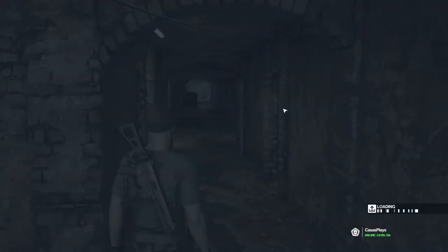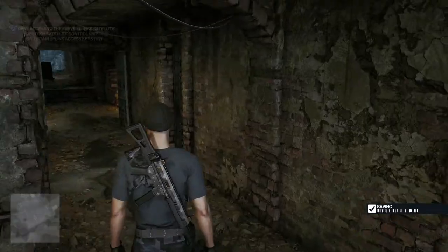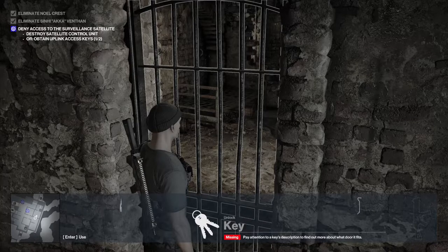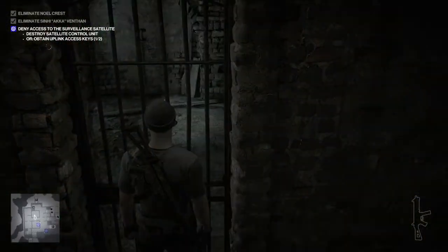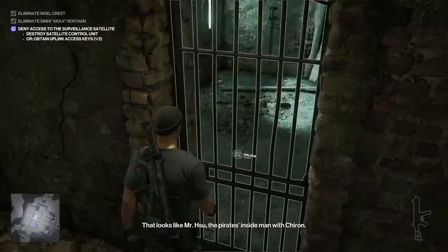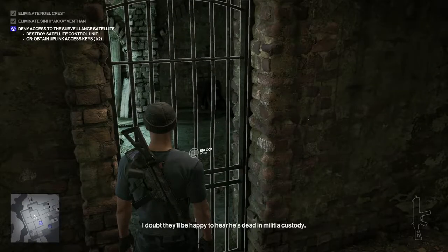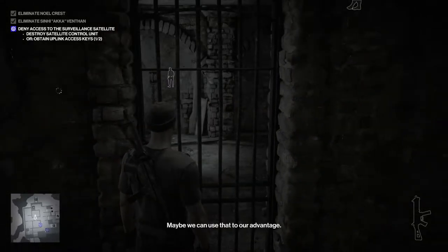Now we'll save right here. Bada bing bada boom - lock. I really wish a crowbar worked for these. Is there any other way of getting in besides blowing it out? That looks like Mr. Shu - pirates' inside man. I doubt they'll be happy to hear he's dead in militia custody. Maybe we can use that to our advantage.